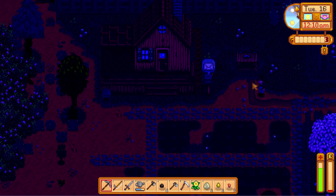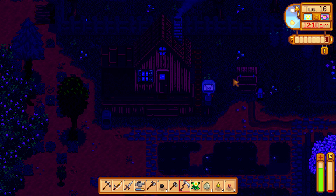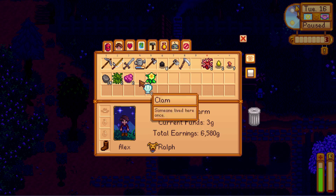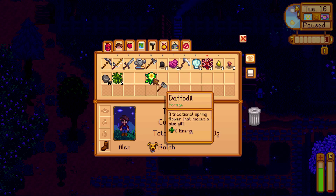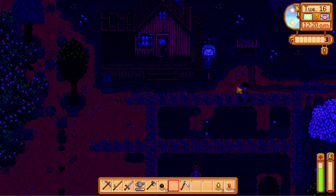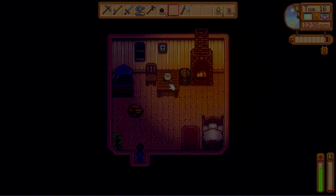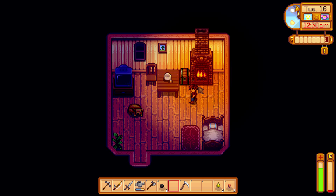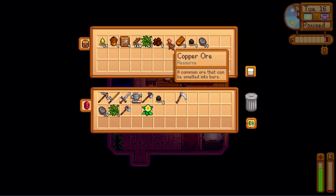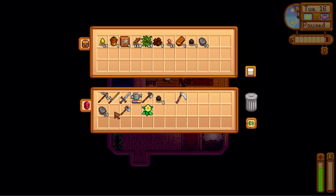Let's drop off some stuff. I'm going to keep the flower, and keep a few other things. Bug meat doesn't give me much money but I'll bring it anyway. Oh, I left the fireplace on all day — that's not very responsible. So we have 10 copper, meaning we need 15 more copper for Clint. We're doing good with all this other stuff.